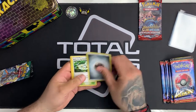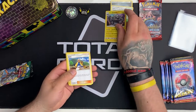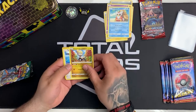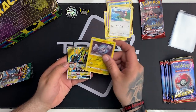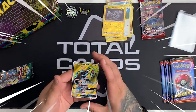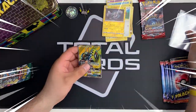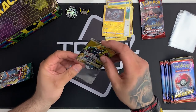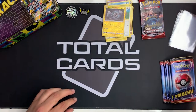So we have Earth of Paradise, a Alolan Graveler, Hala, Machop, Trubbish, Delibird, Django Bo, got a Tail Whip. Our reverse is an Alolan Golem, and straight out of the first pack a Tapu Koko GX full art — wow that is so cool! What a pull! So one pack down, that was awesome from the Guardians Rising.